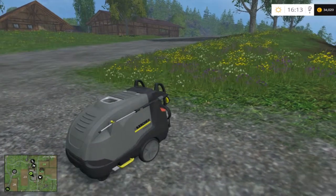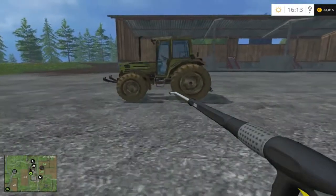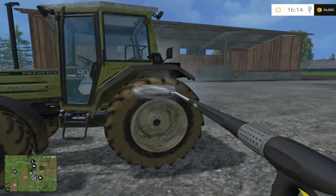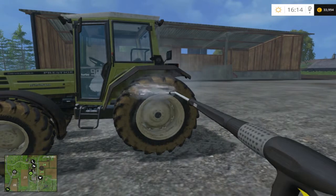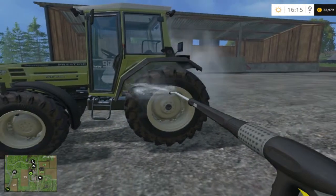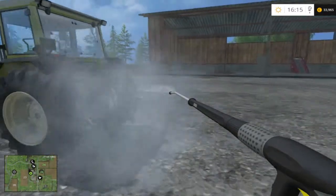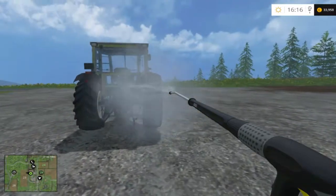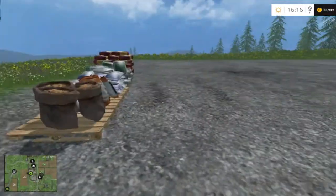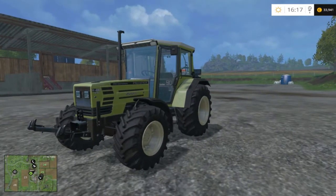Here we are at the pressure washer, or jet wash — whatever you'd like to call it — and we're going to be cleaning our tractor. I'm moving over and starting to clean it. I have noticed that if you clean one wheel it cleans the whole side, which is a bit unrealistic, but it saves you a lot of time. And there's our nice sparkly clean tractor!